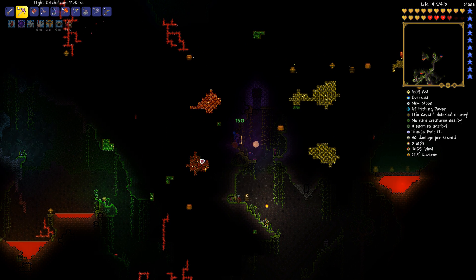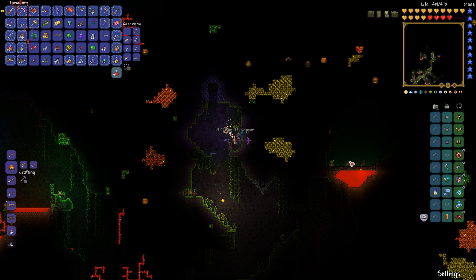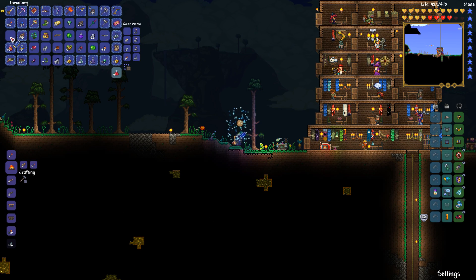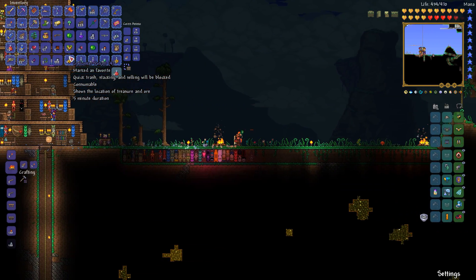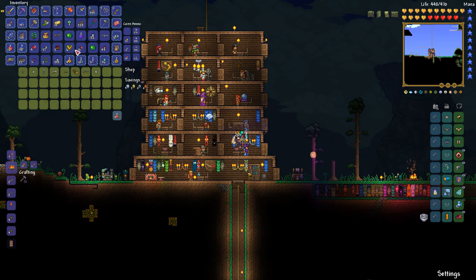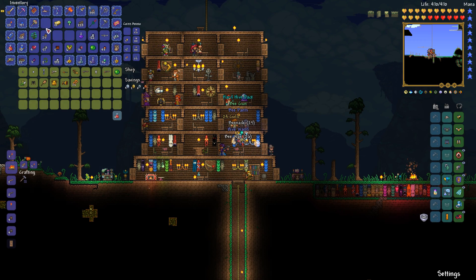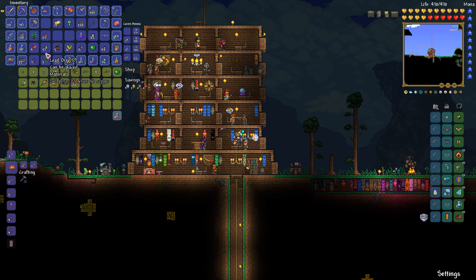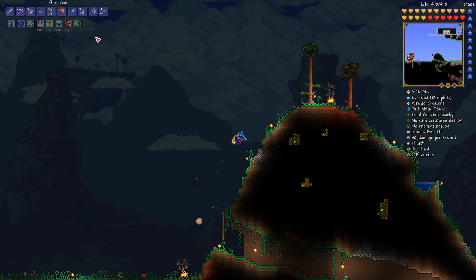I saw the trap coming and tried to get over to the left but I hit the pressure plate. Didn't see the pressure plate with Spelunker active - go figure. However we are ready, I healed up, it was worth it. I am ready to get out of that hell hole. Let's go home, throw a bunch of this stuff in our chests, sell some things, get a little extra cash. Now I have more than enough marble to do whatever I want with this house.